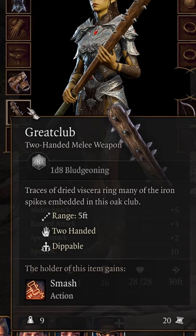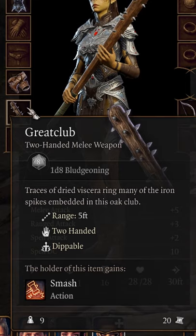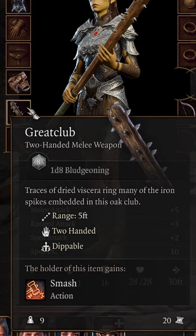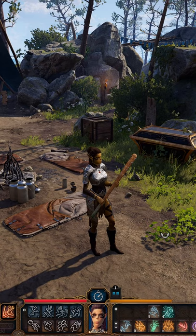You got yourself a Great Club. The Great Club does 1d8 bludgeoning damage and weighs about 9 pounds. It has a range of 5 feet and is a two-handed weapon, which means no shield with this weapon or dual wielding.